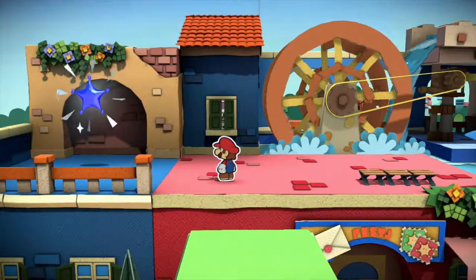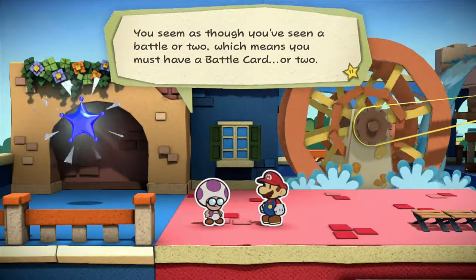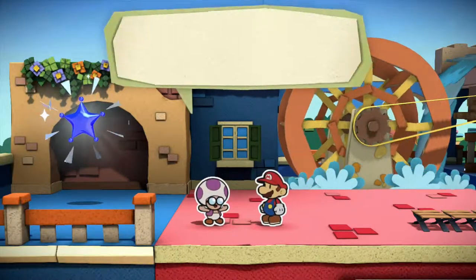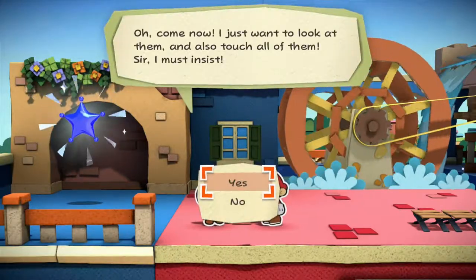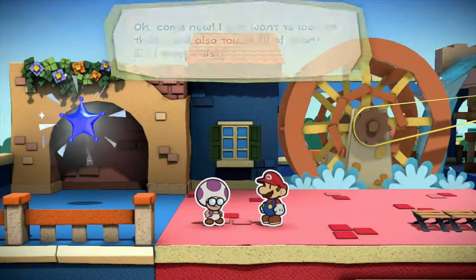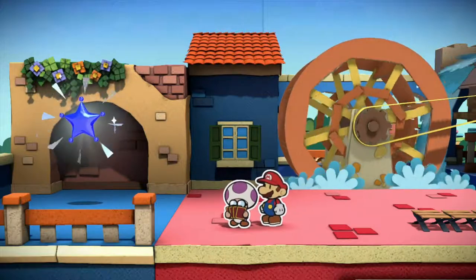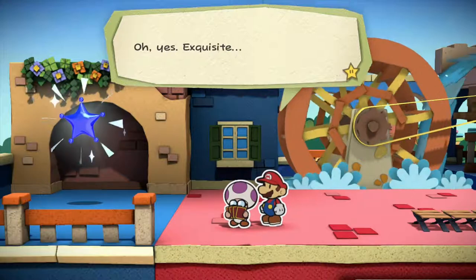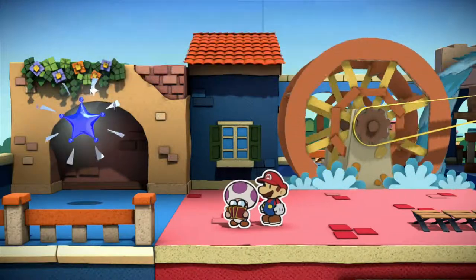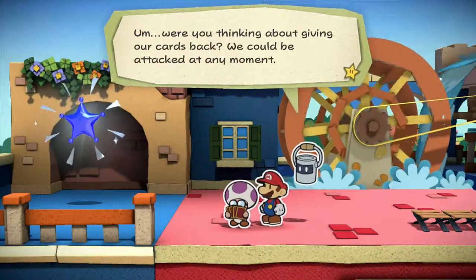You there — the strong-looking fellow with the hammer. You seem as though you've seen a battle or two, which means you must have a battle card. Or two. Please forgive the intrusion, but might I take a look at them? I just want to look at them — and also touch all of them. Sir, I must insist. Definitely not now. I guess we don't have a choice then. You handed over all of your cards. Oh yes, exquisite — you, sir, have the finest collection of battle cards I've ever laid my stubby fingers on. Bar none. Were you thinking about giving our cards back? We could be attacked at any moment.